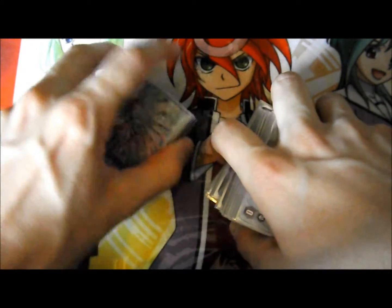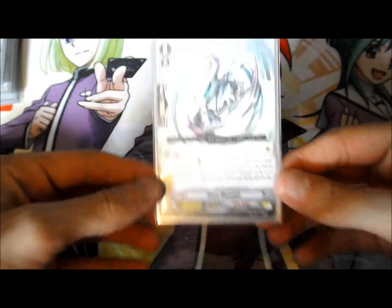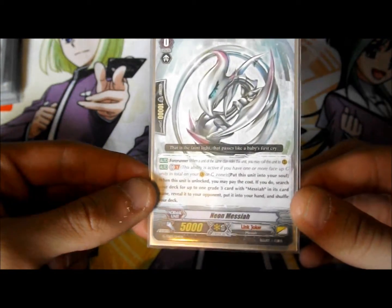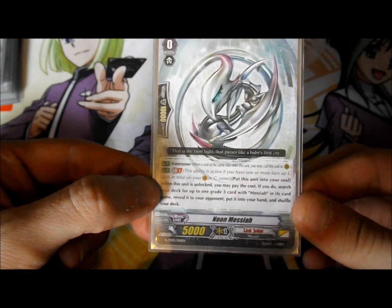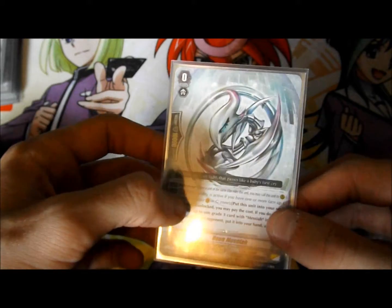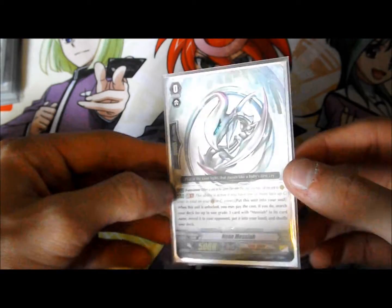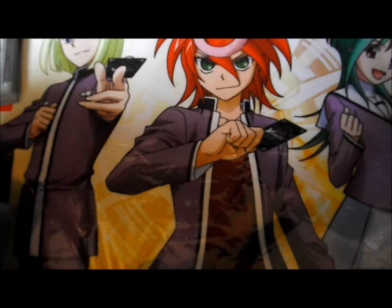I thought I'd do a deck profile on it. Strides can wait — we'll do the strides after. So the first card, my starter, is Neon Messiah. It's a Forerunner with a Generation Break 1 skill. When this card is unlocked, you may put it into Soul and then search your deck for a Grade 3 Messiah card. So basically he helps you get the stride fodder out. Generation Break ride is really good because if you ride it correctly, you set yourself up for stride next turn.